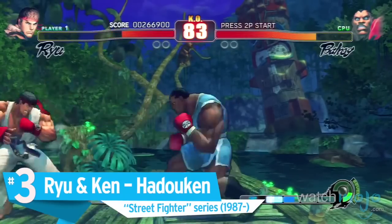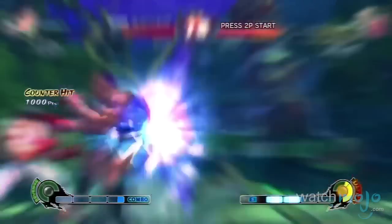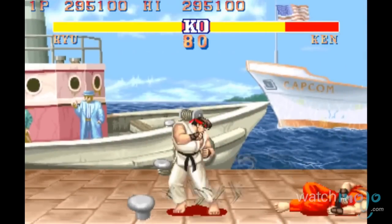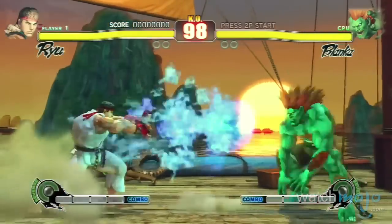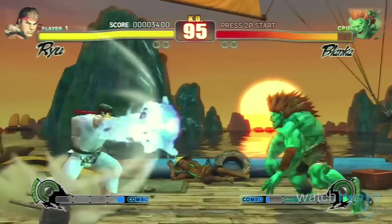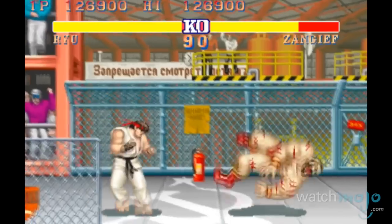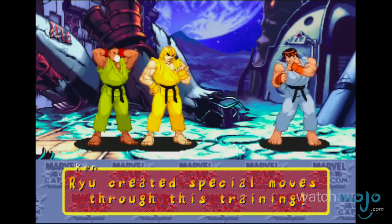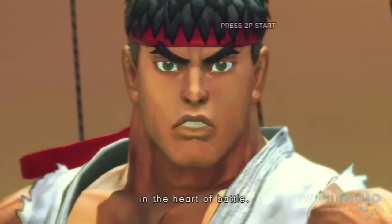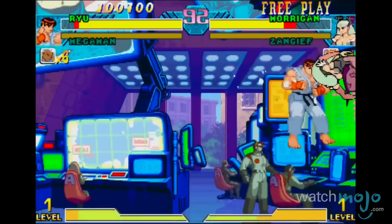Number 3: Ryu and Ken's Hadouken, Street Fighter series. Being taught the legendary technique from their master Gouken, these two Street Fighter pioneers were the ones to usher in the Hadouken into the Street Fighter series. Through sheer willpower, control of ki, and a spoonful of video game magic, an energy wave can be emitted through their palms, leaving their opponents immobilized. The move was later adopted by subsequent combatants, but it's usually only associated with Ryu and Ken — much like their iconic Shoryuken technique, or Ryu's Shinku Hadouken from Marvel vs. Capcom.